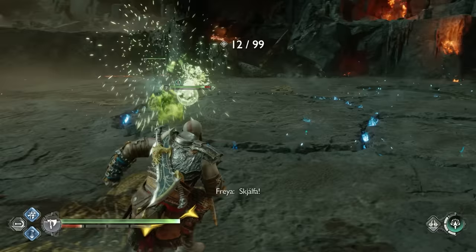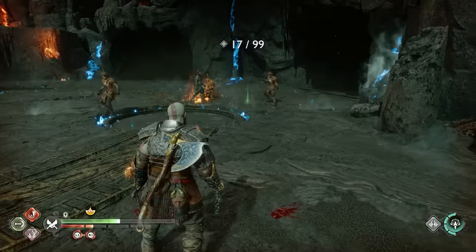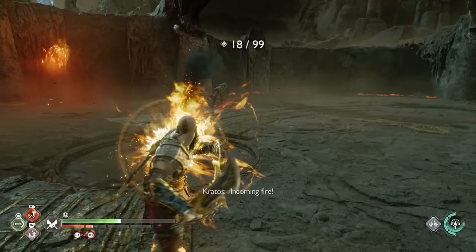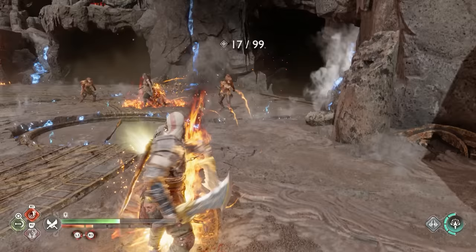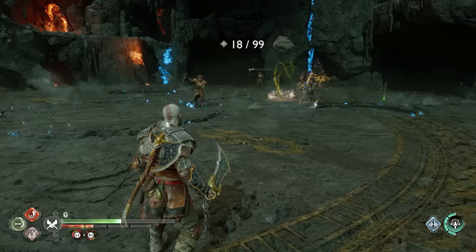The next tip is a quick one about enemies that shoot or throw projectiles. Projectiles won't show a parry indicator, but you can actually parry them. Any time an enemy throws fire, spits poison, shoots bifrost, or fires arrows, time the parry button at the last possible second just before the projectile hits you and you'll send it flying back at the enemy for tons of damage. Definitely keep an eye out when fighting enemies that shoot projectiles.